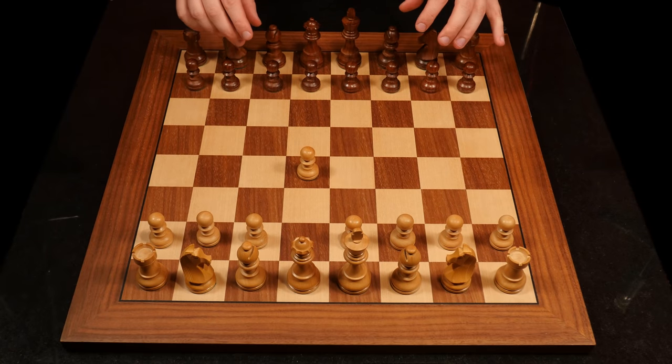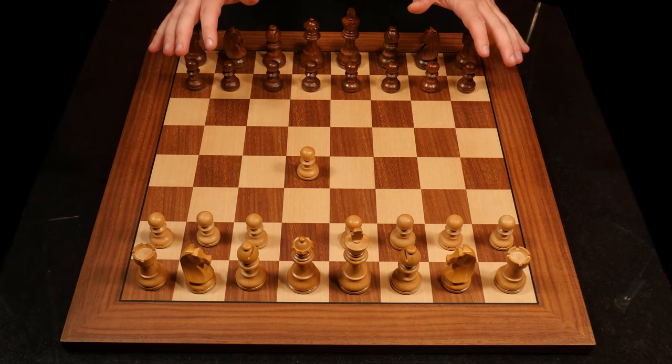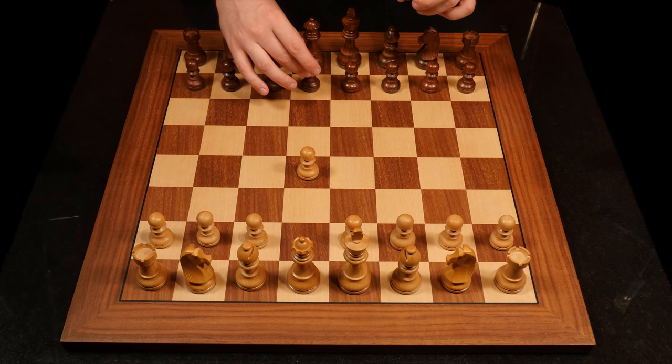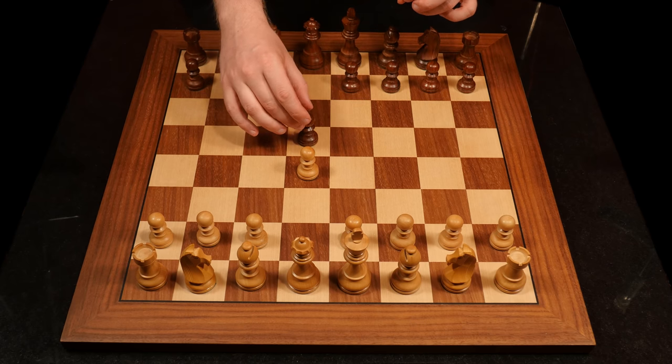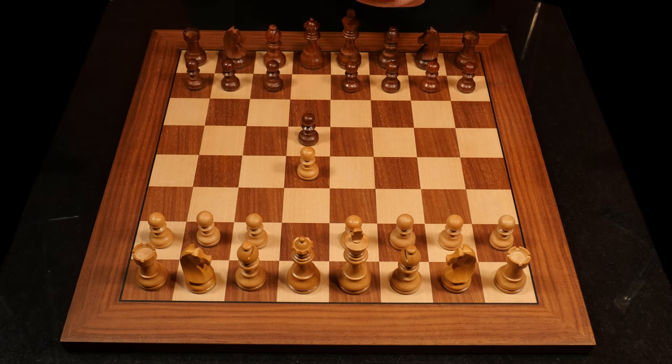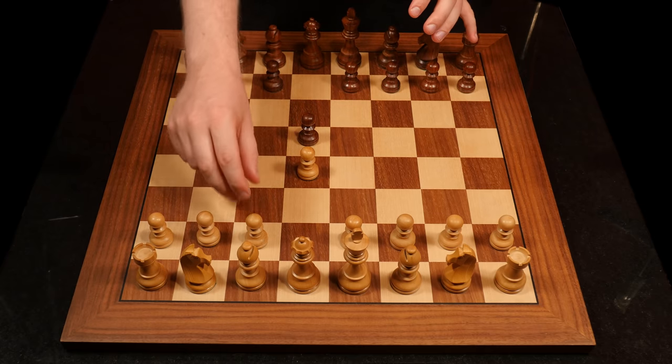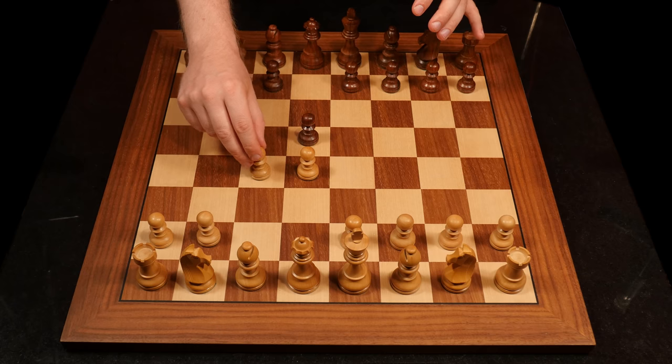Technically the Queen's Gambit arises after black responds with pawn to d5 - a symmetrical move. And then you play the explosive move pawn to c4.